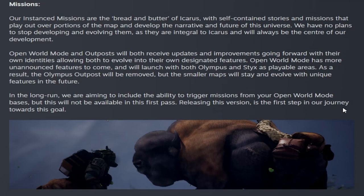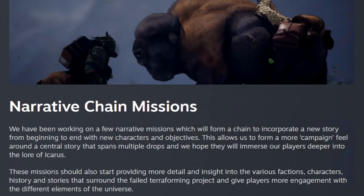They've been working on narrative chain missions which will form a chain incorporating a new story from beginning to end with new characters and objectives, giving a campaign feel around a central story spanning multiple drops. The missions should start providing more detail and insight into various factions, creatures, and histories surrounding the failed terraforming project, giving players more engagement with different elements of the universe.